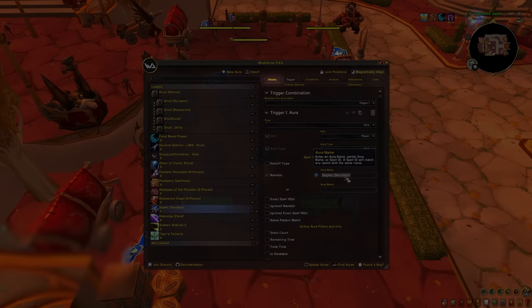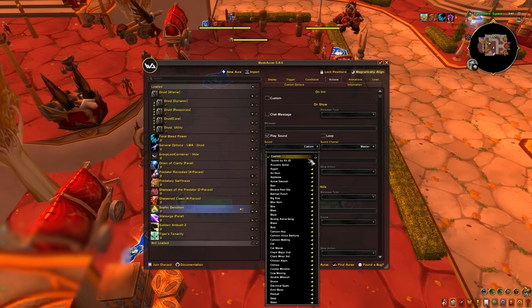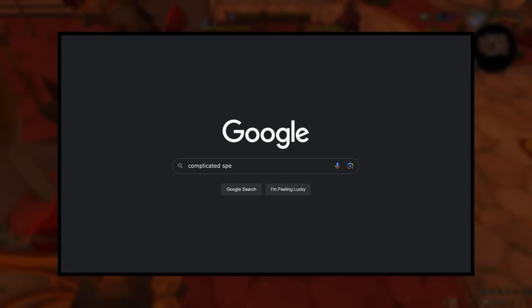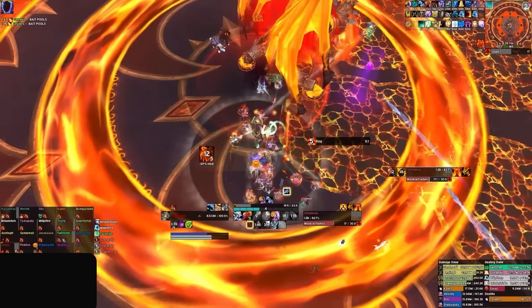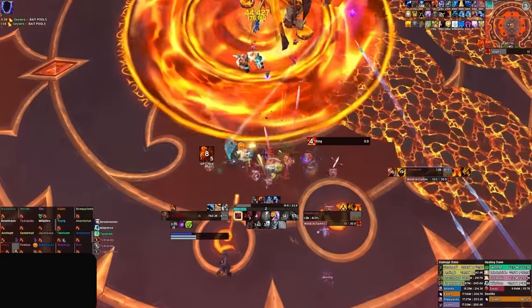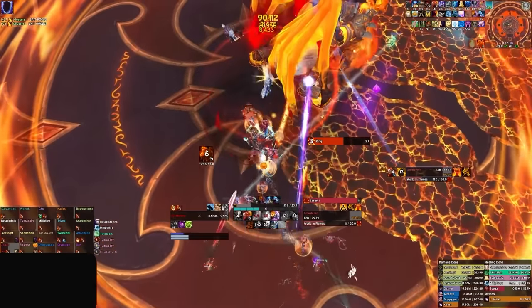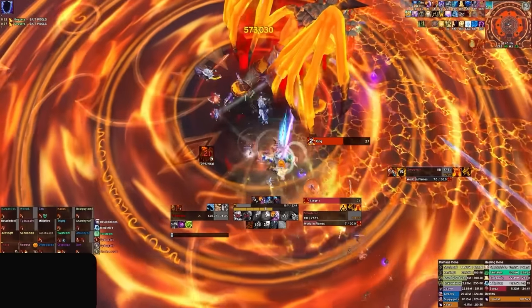Then you can modify some simple settings including display options, and in the actions tab you can check play sound to have an audio cue whenever the buff is active. For more complicated spell tracking, we highly suggest simply using Google to search what you want, like an efflorescence tracker for druids. One final thing to consider is that streamers or content creators can also have their own packages, often available to supporters via subscribing. If you see a creator with a UI you like, check to see if it's available to supporters.